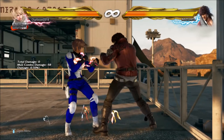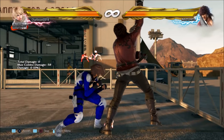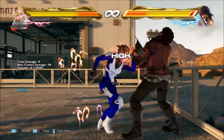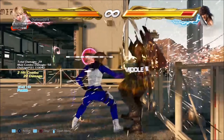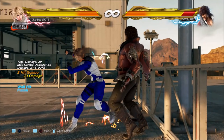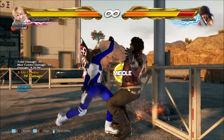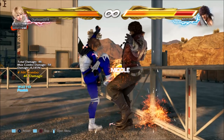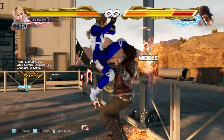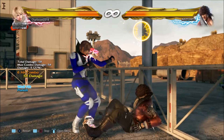Another time when you can use this technique is against characters who have really fast high counter-hit or panic moves that they're going to try and throw out to escape Leo's wall pressure. Against these characters, if you duck their high on a read or for whatever reason, once again up-forward 1,2 is going to be a more optimal punish next to the wall than even a launch. Here are some examples.